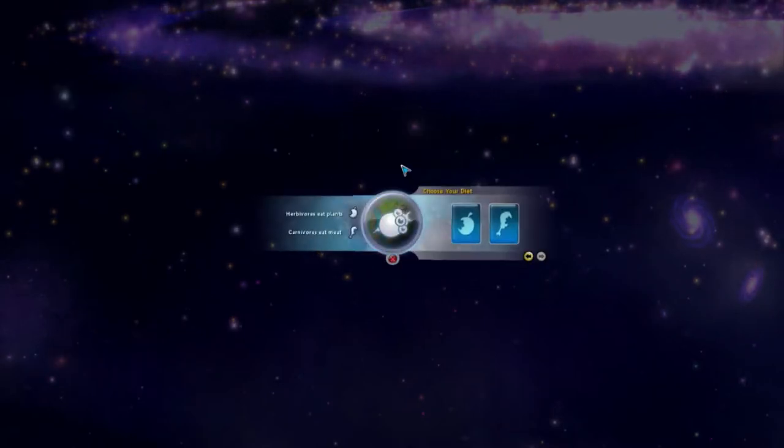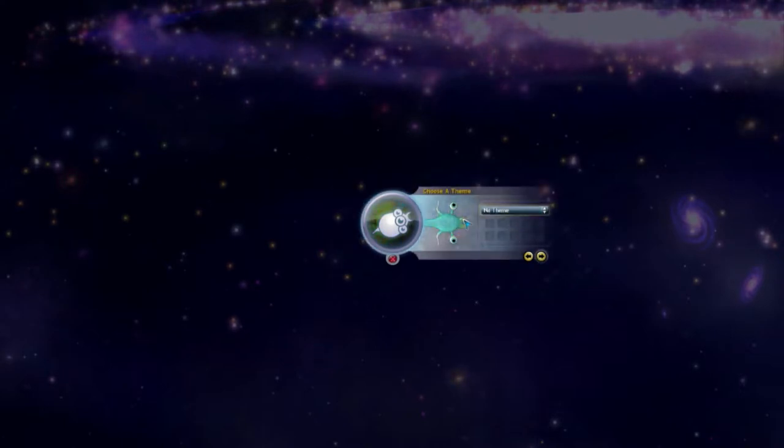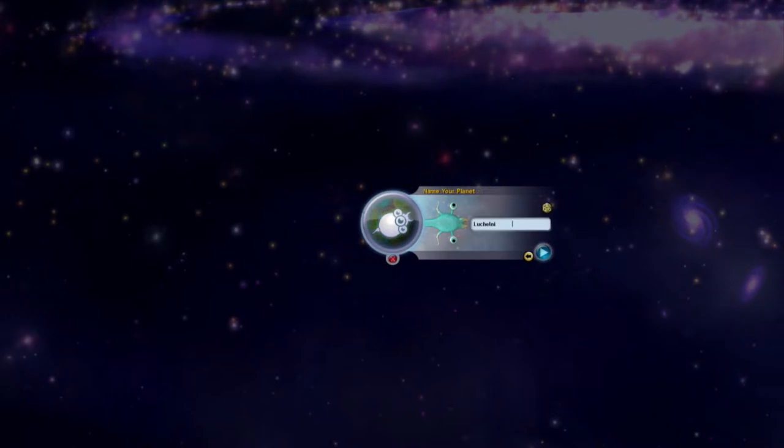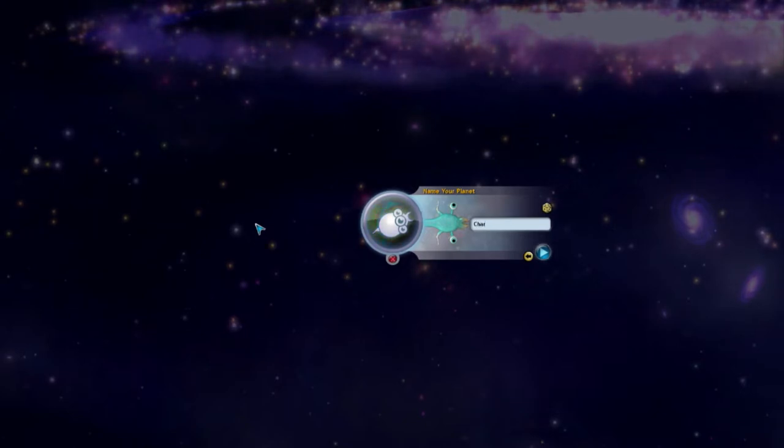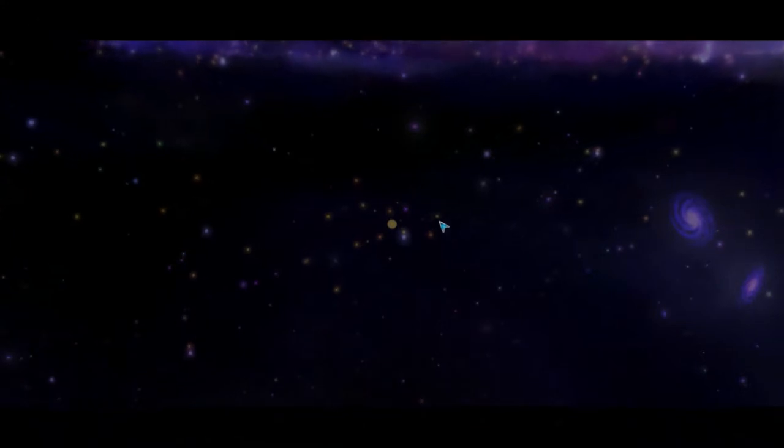We can begin from the cell stage. I'll explain how this game works as we play it, but essentially everything you do will have an effect on how your species turns out. So what can we name our planet? Well I think we'll call it Char — we'll have the whole Starcraft theme going on here, and I think we'll call our species the Zerg.